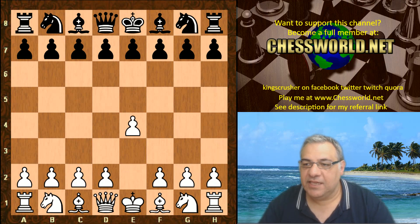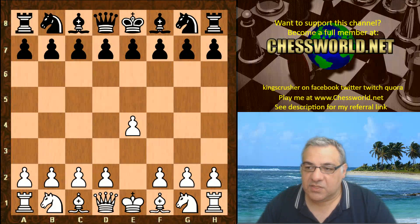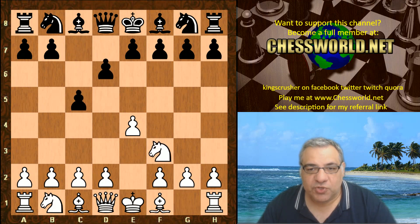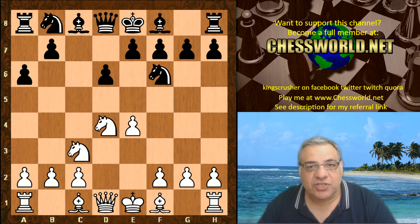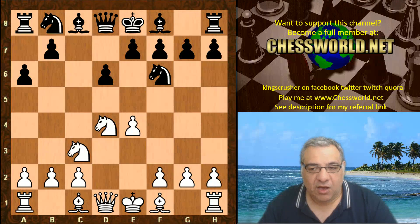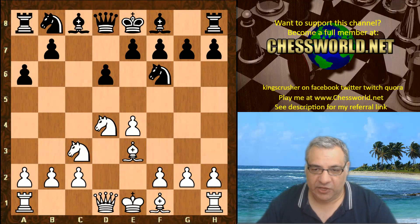Ethereal playing white, E4. Ethereal 10.88 - can Ethereal get revenge in this tournament with the white pieces? C5 from Leela. This is a typical sharp opening, the Sicilian Najdorf we're entering into, which I would imagine instinctively that traditional chess engines are still going to be very difficult to beat and are going to get advantages out of the opening potentially.